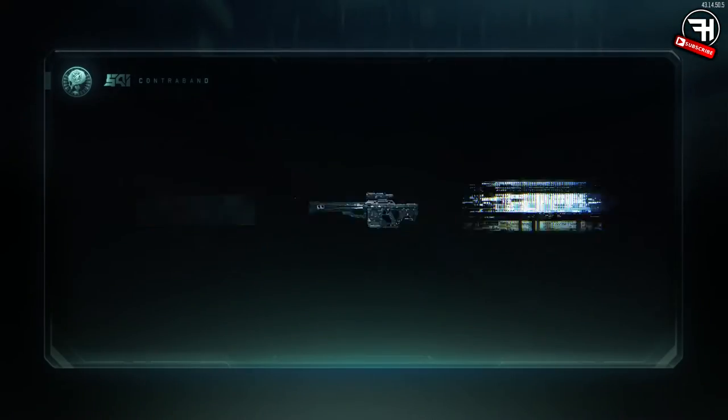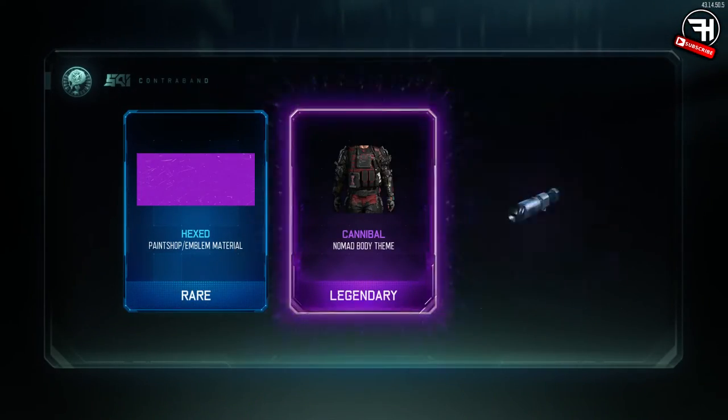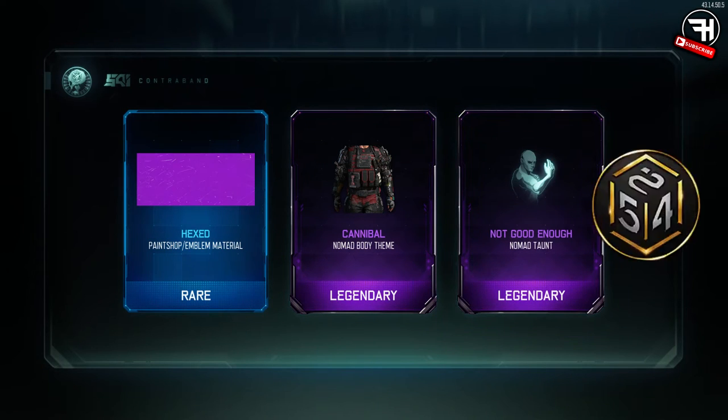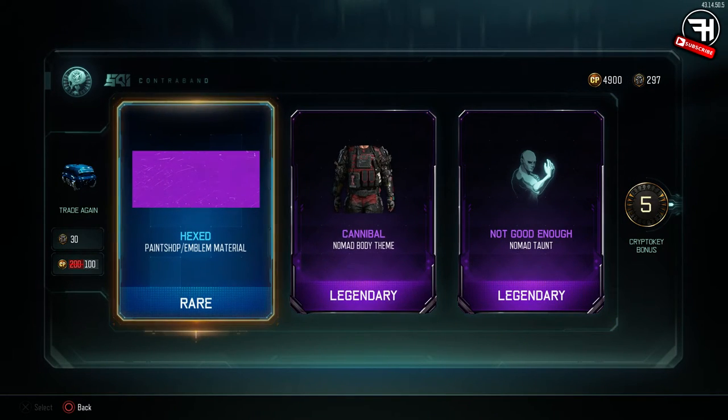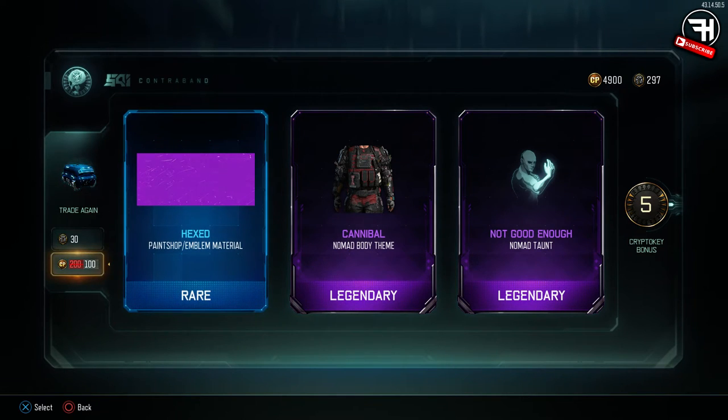Let us go straight into this and open it with some crypto keys. We've got some legendary splashing up — cannibal, nomad body, nice — a double legendary starting it off! Good. We got purple hexed as well. I got the green hexed before, which is actually pretty cool, I really like it.